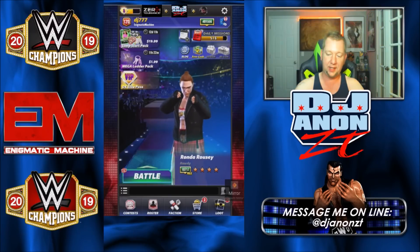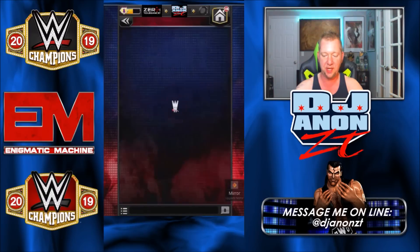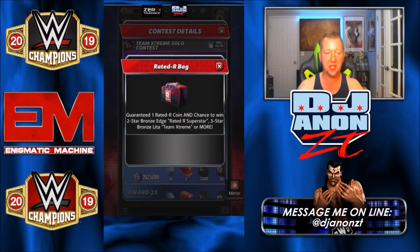Let's take a look at the contest. You've got your solo contest, same as always, but we got these Rated R bags that we can pull. Inside is one Rated R coin, and then a chance to win — you can win Edge outright from this. A couple of people have. Not very good odds, but a couple of people have. I've also seen some Lita shards go around, though I've pulled neither personally.